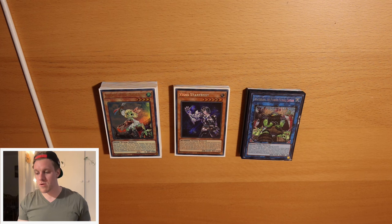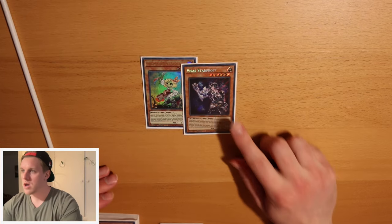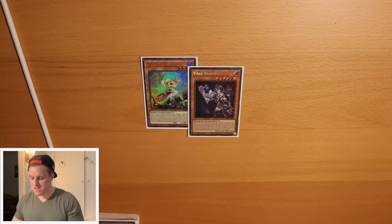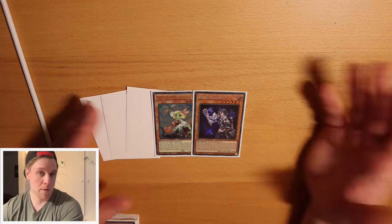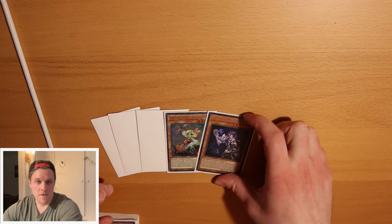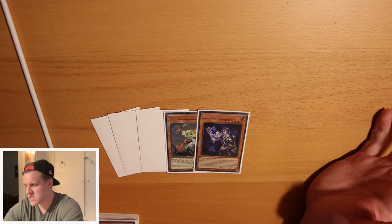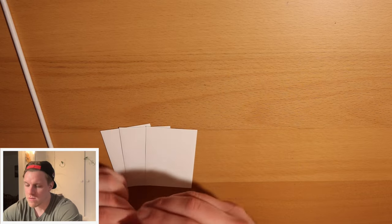Maybe I'll do the theory first. So you already see the top cards on the pile here - we have Golden Hair and Visas, and this is the bread-and-butter combo of what this deck is trying to pull off. We're just gonna assume we start with these cards plus a hand of three blanks - maybe they're hand traps, maybe not. But the theory is: Starfrost is like a sweet combo engine. You can play this in any deck. Starfrost is crazy.